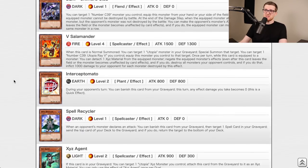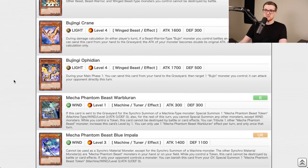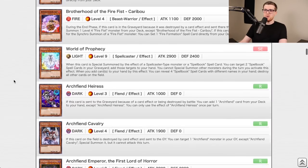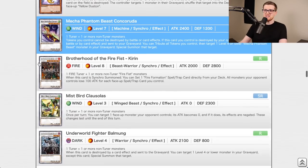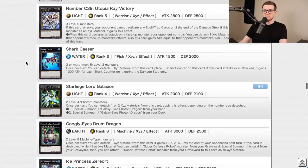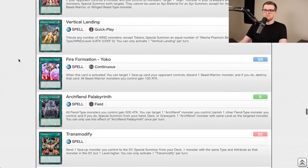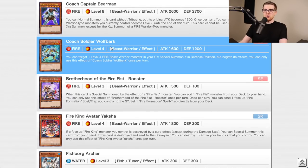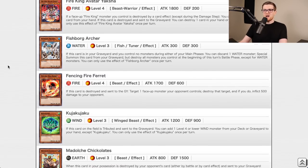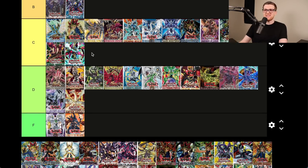Judgment of the Light introduced the Bujins, who were a solid deck for the better part of a year. Also Mass Chameleon, Flying Saucer Muusik'i, Star Eater, Key Beetle for locking with Vanity's Emptiness, Trap Tricks, Trap Hole Nightmares, Cock-a-Doodle-Doo, Coach Soldier Wolf Bark, Fencing Fire Ferret. I'll give this a C — Bujins will carry it there.